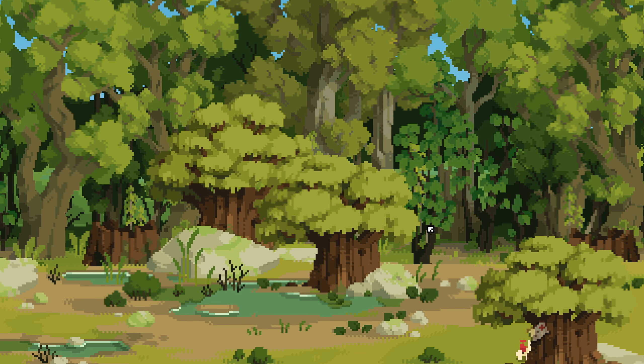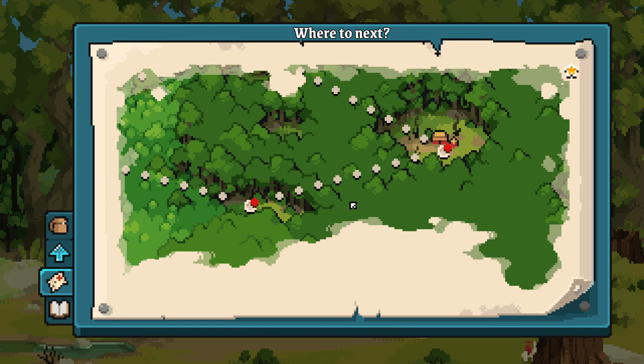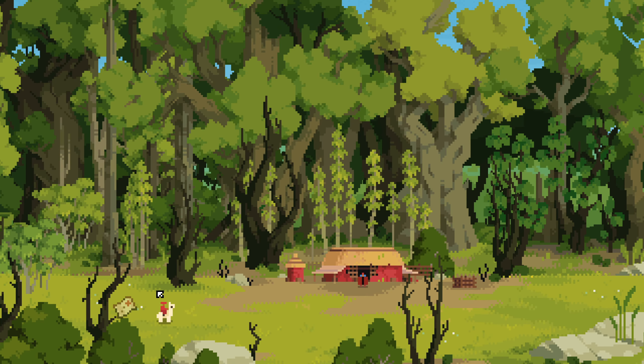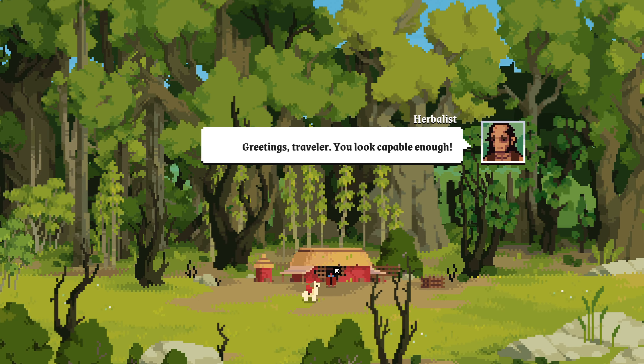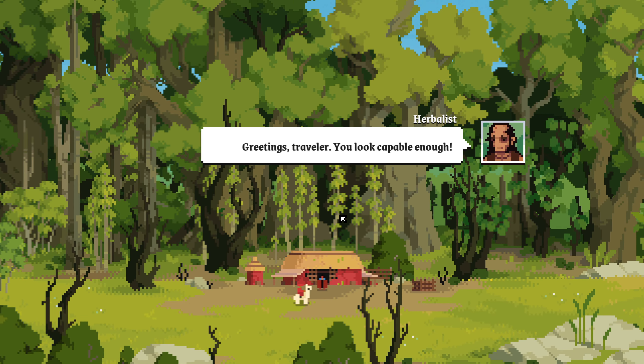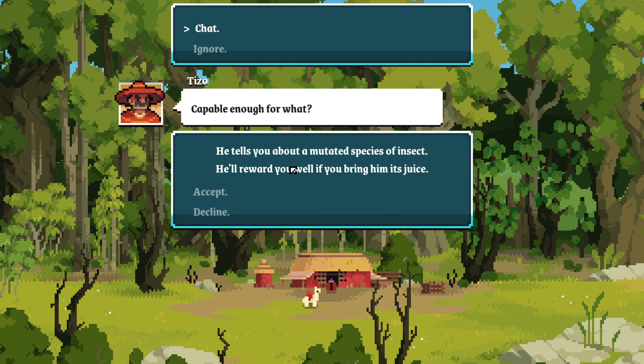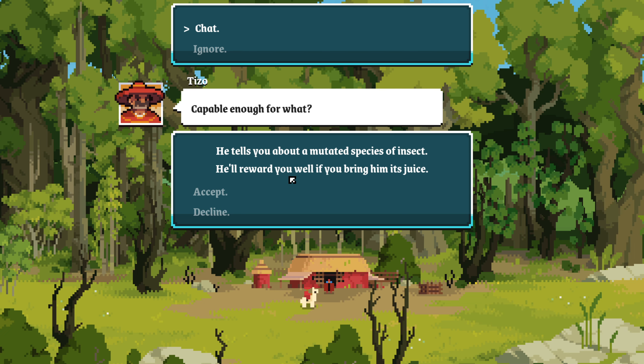Herbalist house — friendly herbalist house. 'Greetings traveler, you look capable enough.' Capable enough for what? He tells you about a mutated species of insect and will reward you if you bring him its juice.